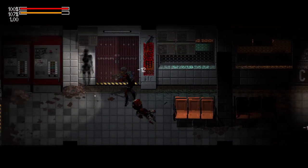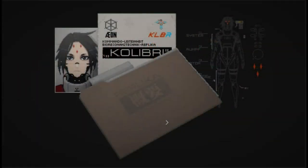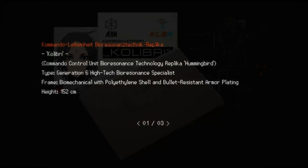With the basics of how they work and gameplay done, we can move into the lore behind these short little bioresonant radios. To start off, we can examine their overview page, which gives us several details about them. First up, they are 152 centimeters tall, or right around 5 feet tall. They are biomechanical with a polyethylene shell, along with bullet-resistant armor plating.